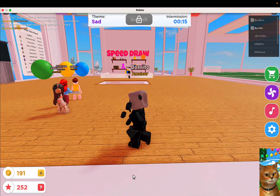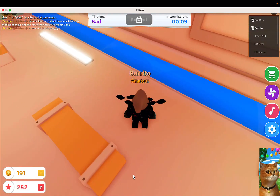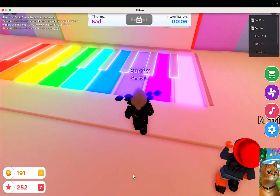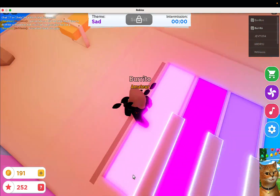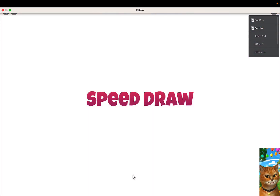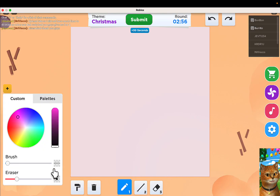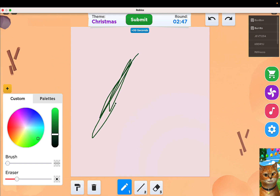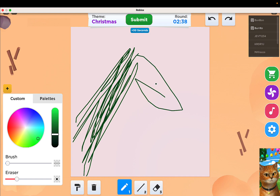I totally forgot to add color to mine. I never explored the bottom floor of this house before, but there's a cool organ down here. Christmas theme! I'm thinking Christmas tree, and I'm thinking pen strokes as the drawing style. So I'm going to make all these lines and try to draw a Christmas tree.